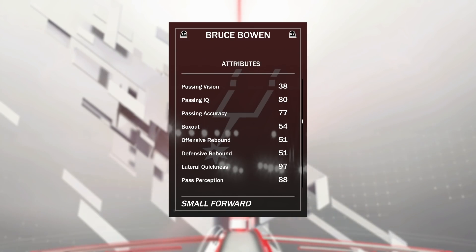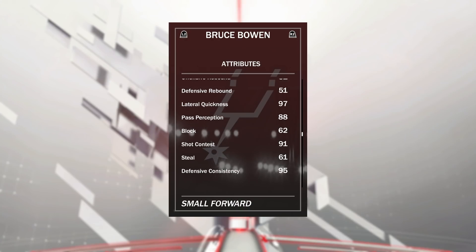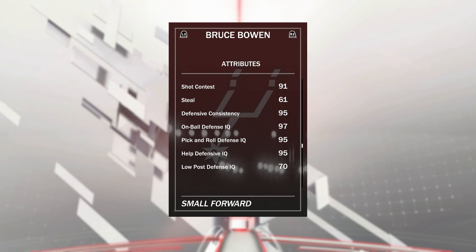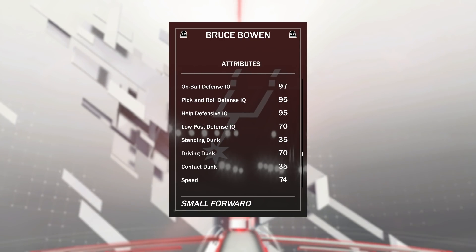Do not run this guy at point guard. His passing is not the greatest, his rebounding is not the greatest, but he can hold his own at the four sometimes. He has very good lateral quickness — this is where he excels. Defense is the name of the game this year in 2K. 97 overall lateral quickness, 88 pass reception, 62 block, 91 shot contest, 95 defensive consistency, 97 on ball, 95 pick and roll, 95 help.